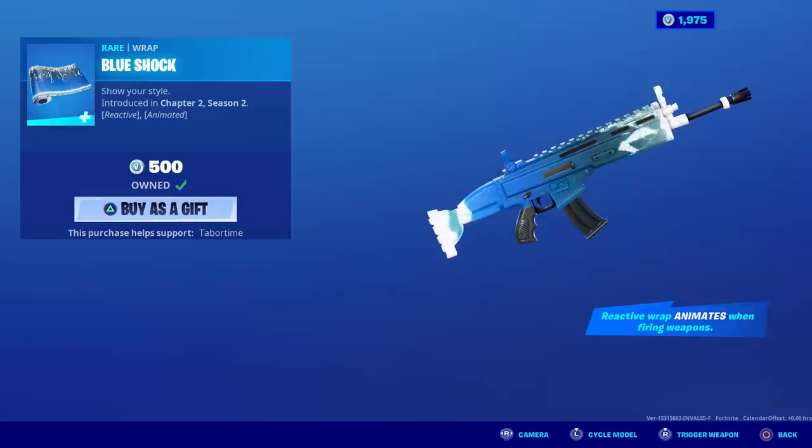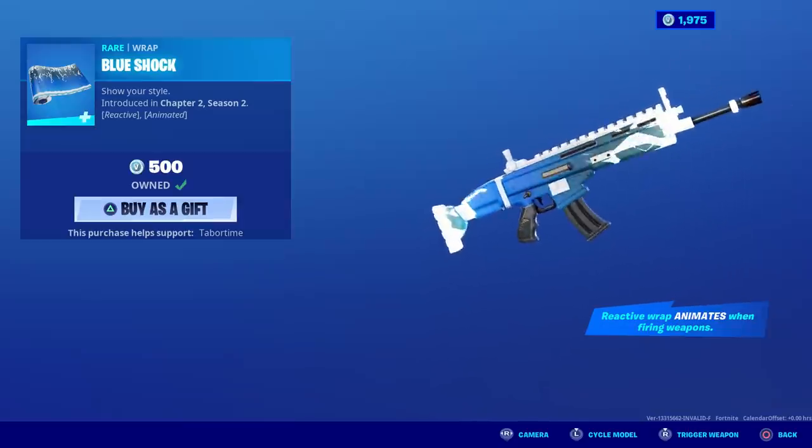Blue Shock is back — this is reactive and animated, one of the best camo wraps in the game. Remember that lightning bolt that shoots down? Remember when we did the reactive video on this? I'll link that in the outro. It's a reactive series on Blue Shock — awesome camo, check it out. You can see what it does right here, but it doesn't do it justice. Watch the video — you can see it in game, it's incredible.